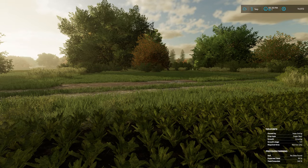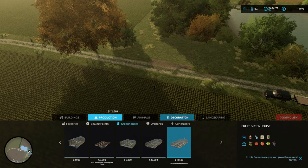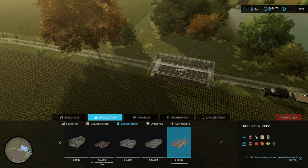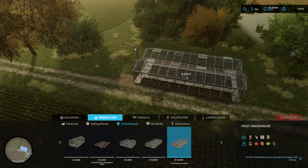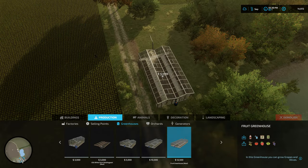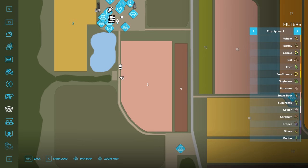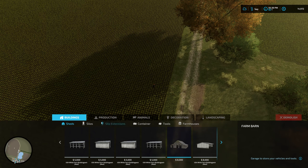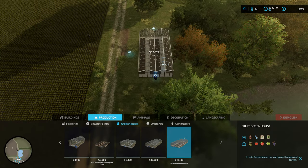I have $14,972 — let's see if I can afford what I want to buy. Oh yes I can! So this is called a fruit greenhouse; it's on the mod hub. The interesting thing is it actually has a discharge spout — you can actually get the output out in bulk. I'm going to turn on some trigger markers here because I want to make sure I put it down correctly. Looks like it's facing the right way; I think everything is correct.